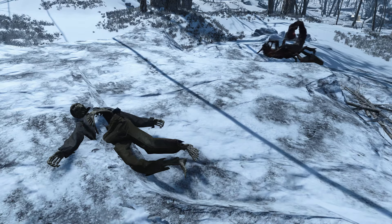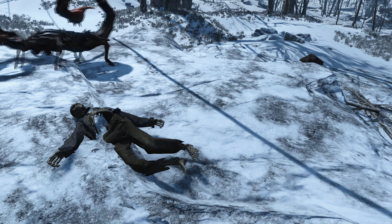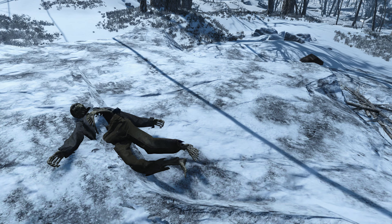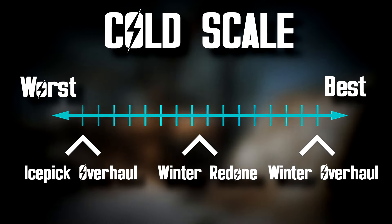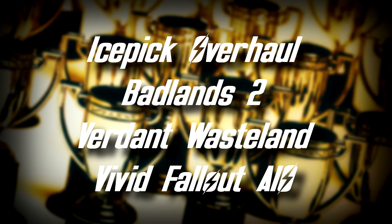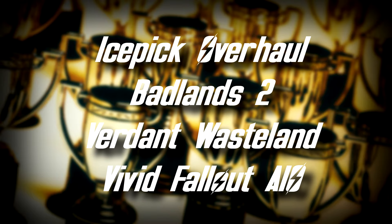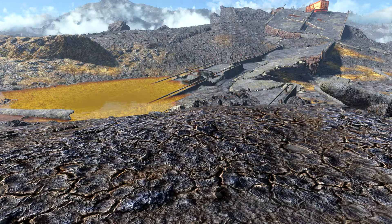The final mod is Winter Redone by Flect. It will retexture the Commonwealth, Nuka World, and Far Harbor to bring a cold snowy aesthetic to Fallout 4. I recommend this for those who couldn't get Icepick Overhaul to work — it's basically the next best thing. In summary: Icepick Overhaul has the best quality, Winter Overhaul is the coldest, and they all have pretty similar performance. Those are the four mods I personally chose as my favorites — thank you for watching.